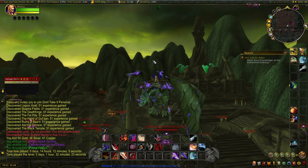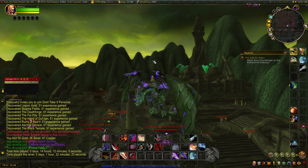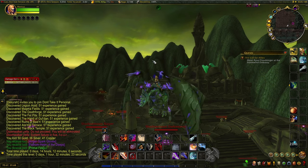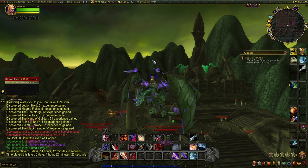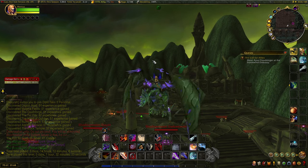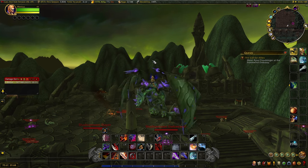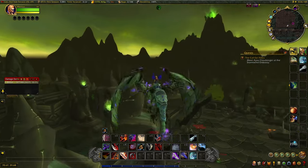Basically, every single treasure drops a BOE blue world drop piece of transmog. It's completely random in terms of the value, but obviously it is expansion and zone specific. There's really not much to it. It's very easy. I call it semi-AFK — I got a little bit of backlash on the last video saying it's not really AFK because you have to fly around, but I mean AFK in terms of you don't really have to pay much attention.